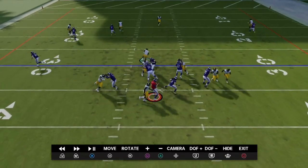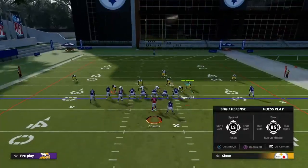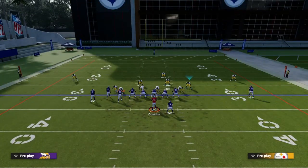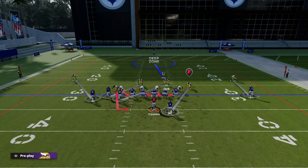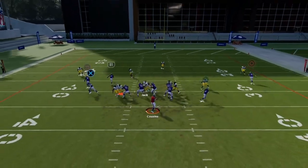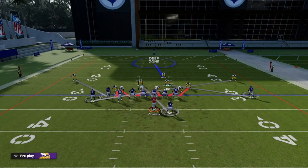If you guys want to make it a little easier — after you crash down and contain — you can take this outside blitzer, man him up, and see that your lineman is in a contain. If you're running edge threats, you can take this guy and blitz him instead of keeping him on the contain. You won't have that extra contain help off the edge, but the blitz still comes in just as fast. In case they do block it, your edge threats or El Toros can still get a lot of pressure regardless.